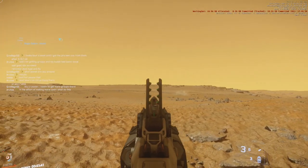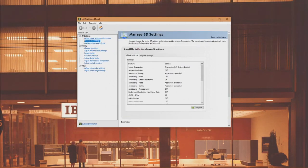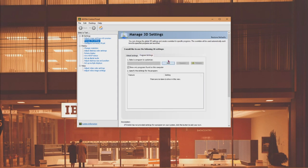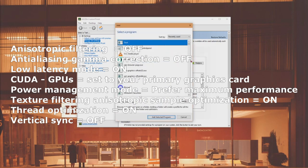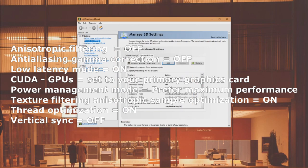If you have an NVIDIA graphics card, right-click your desktop and select NVIDIA Control Panel. Go to Manage 3D Settings, select the Program Settings tab, and click Add. Add your starcitizen.exe file and adjust the settings accordingly: anisotropic filtering off, anti-aliasing gamma correction off, low latency mode on, CUDA GPUs set to your primary graphics card, power management mode set to prefer maximum performance, texture filtering anisotropic sample optimization on, thread optimization on, and vertical sync off. Save, apply, and exit.